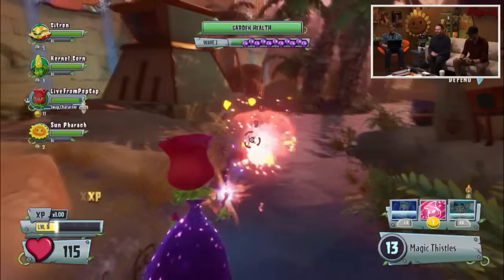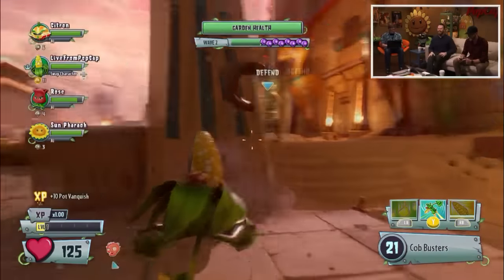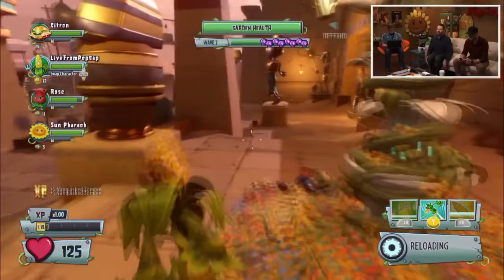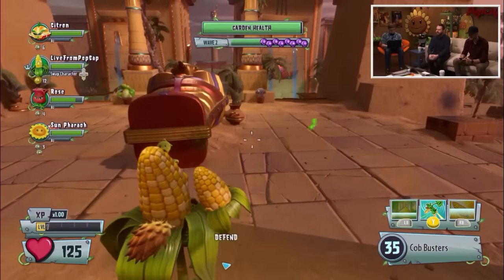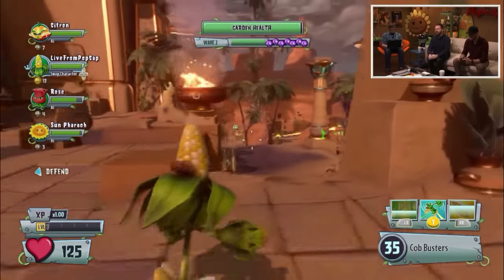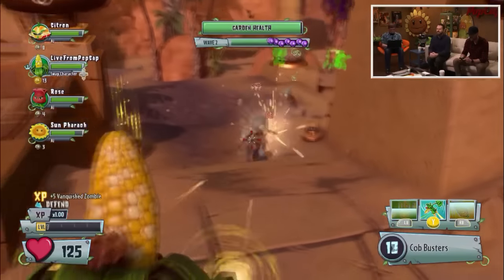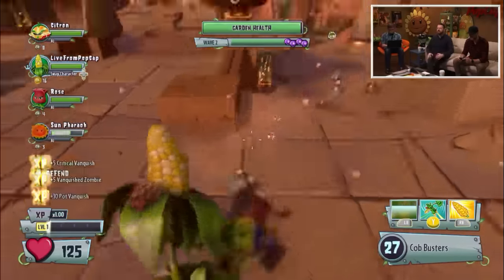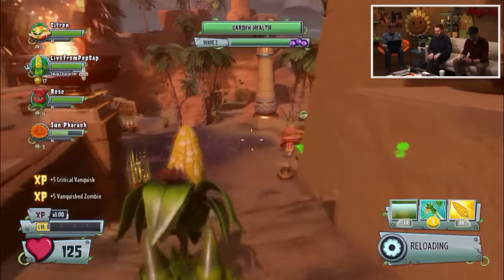One of the things that we're changing from feedback in the beta is actually around Rose's Arcane Enigma. We got a bunch of feedback that it felt a little bit underpowered, so what we're doing is making it take less stamina to do the explosion attack in Arcane Enigma. In the beta you could only get two, and there's probably going to be three in the final game - giving it a bit more capability from an offensive nature, which is cool.